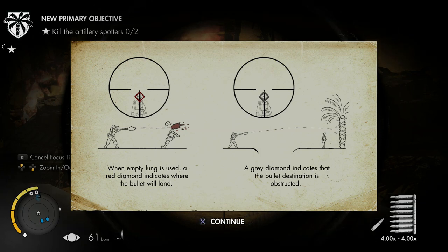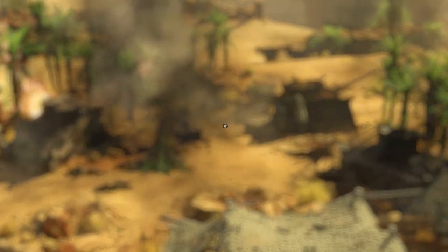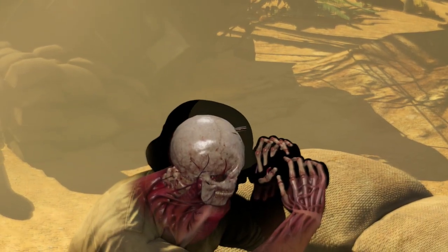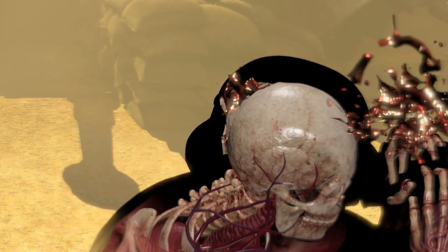You can empty your lungs with the R1 button. A red diamond appears — that's where your bolt's going to land. A grey diamond indicates that the bullet destination is obstructed, so enemies behind cover will be there but it won't hit them. Let's take that shot — oh, right in the top of the head, coming out the back.